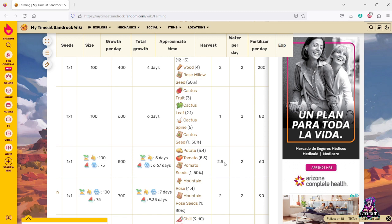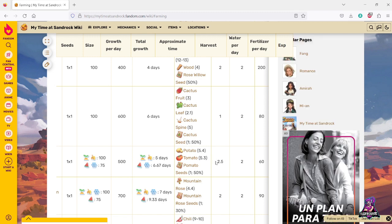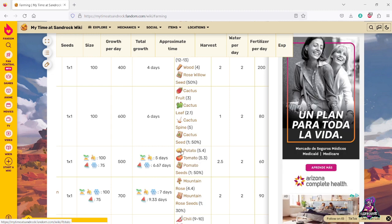Some of these are interesting — like the tomatoes plant actually grows both potatoes and tomatoes, so you're getting hybrid plants. They're absolutely doing some fun and interesting things with farming in this game that they didn't do in Portia, and I look forward to seeing where they go further.